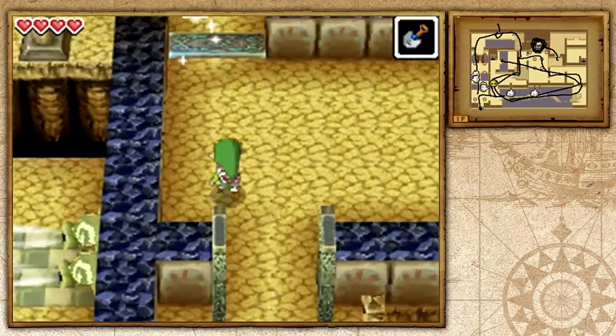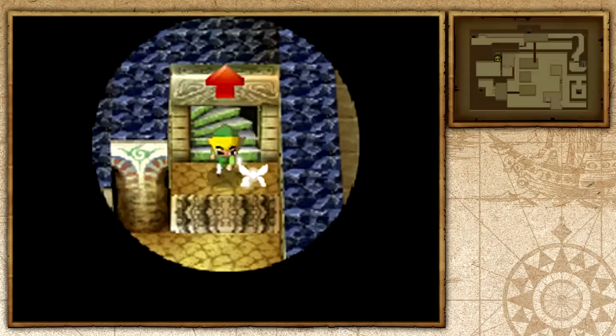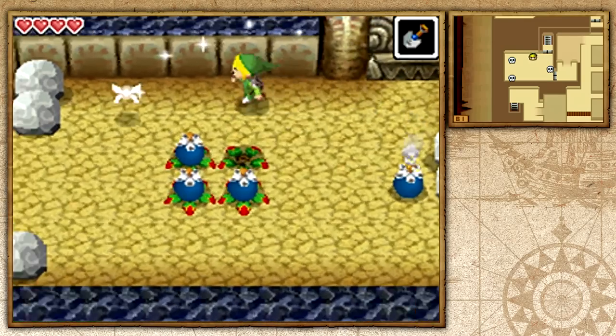The temple entrance is right here and you can just head up here and head down. Normally all of these small shortcuts they're creating are useless, because you'll never have to head back to the temple once you complete it. But I guess it's understandable.